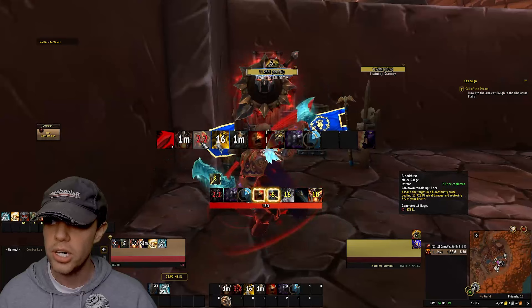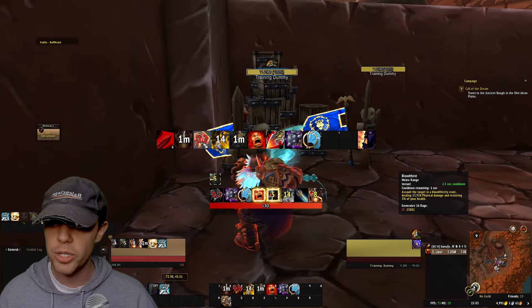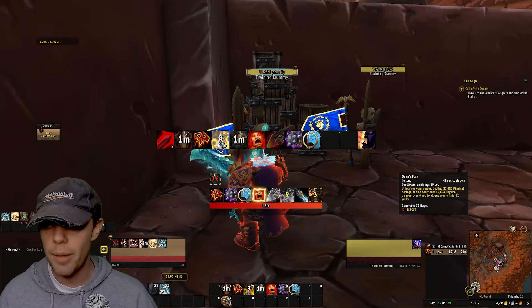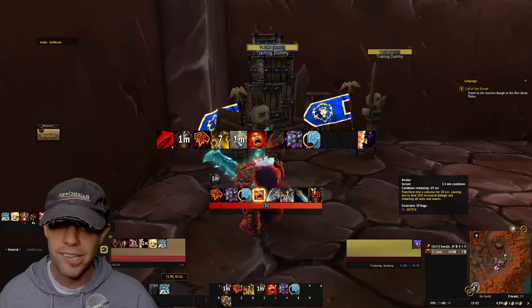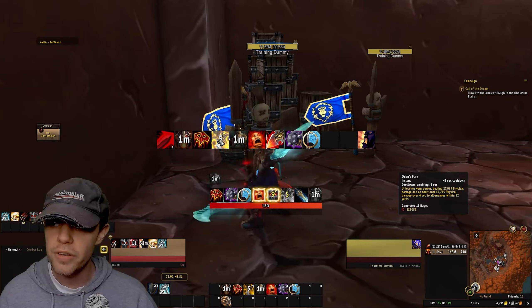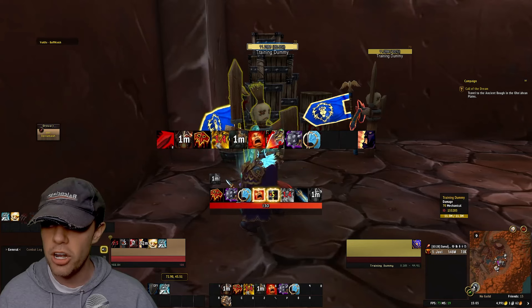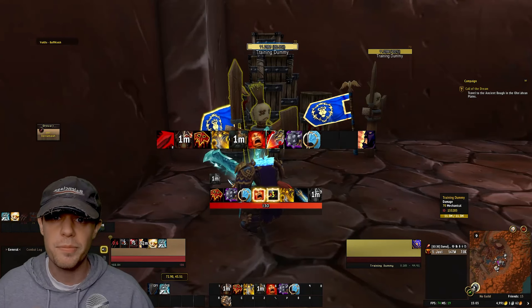The order you want to use these: keep Recklessness on cooldown, use Bloodthirst to get enraged, and when you do get enraged use Odin's Fury. As those buffs are coming off, use Avatar. Use these in conjunction with each other, but be careful of the timing so you can use both of them with as much uptime as possible.